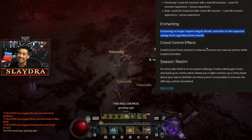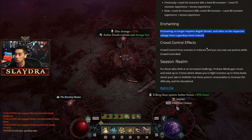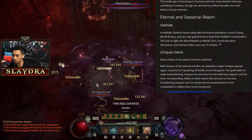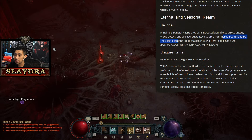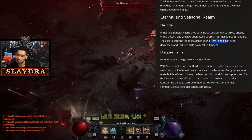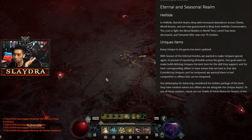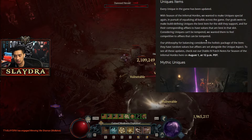Enchanting no longer requires Angel Breath and relies on the salvage from legendary items instead — so that's great, and it just means picking up more legendary items is going to be better. Helltide Baneful Harps will drop with increased abundance across chests; world bosses are now guaranteed to drop from commanders to fight the maiden; and torture gifts now cost 75. World tier 1 and 2 get better drop rates, but let's be honest, it's not that big of a deal. I don't really feel like they fully addressed the legendary drop rates, but it sounds like it's getting buffed because of the guaranteed drop from commanders.